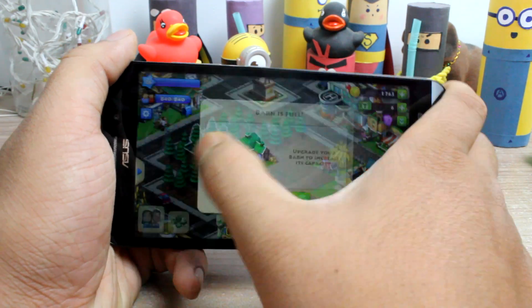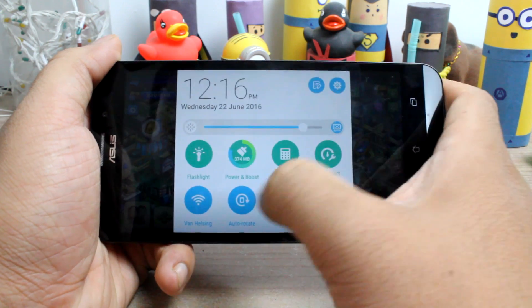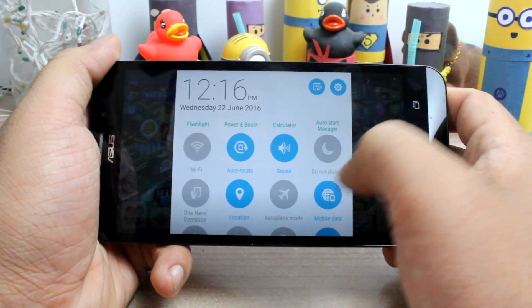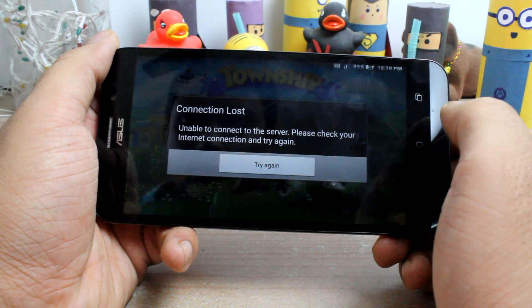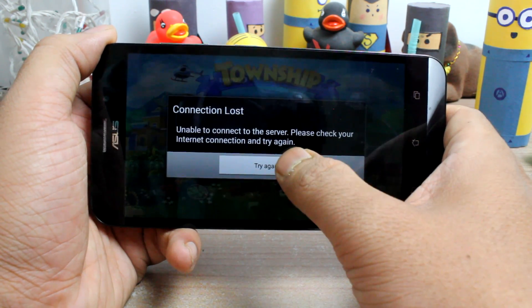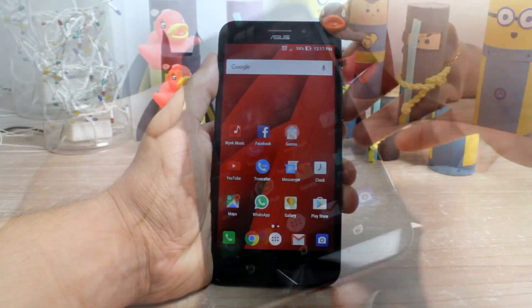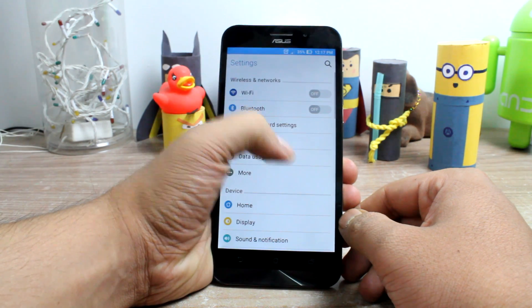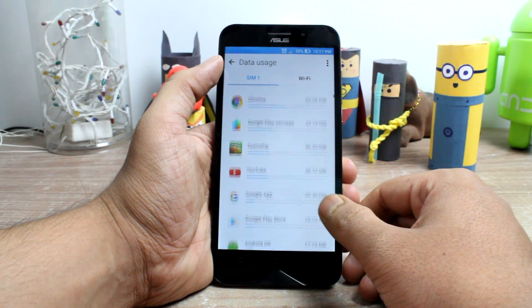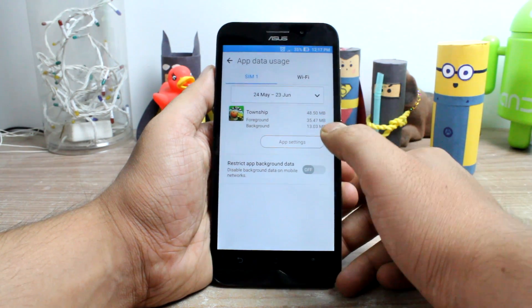Most Android games these days are synced with their server in real time and therefore require you to be connected to the internet almost all the time. While you are on WiFi, you have nothing to worry about. However, if you shift from WiFi to cellular data which is limited to just a few MBs or a GB, things get a lot different. These games consume a considerable amount of bandwidth which eats up data quickly and later costs money on prolonged use.